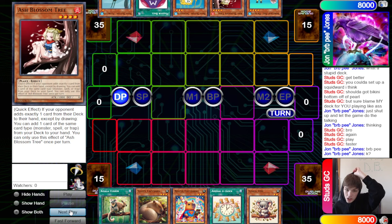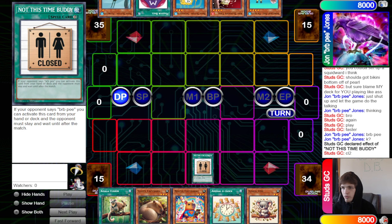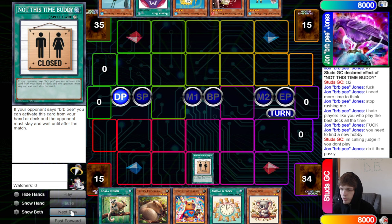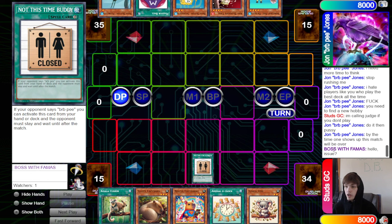The opponent's name is 'John BRB Jones' — if your opponent says 'brbp' you can activate this card from your hand or deck, and the opponent must stay and wait until after the match. They kind of gave it away with that name. There's bickering in chat about slow playing, with someone threatening to call a judge. They reply 'do it, by the time one shows up this match will be over.' Then surprisingly — the judge actually shows up.